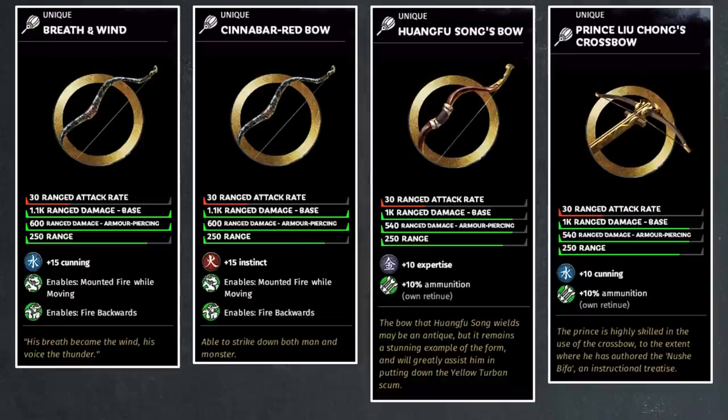Nothing special about this bow except for the stat change from cunning to instinct. Then we get to a couple of interesting bows — the two added in Mandate of Heaven — and they have slightly different attack stats as well as stat boosts and other bonuses. If you notice, these two — one bow, one crossbow — have the character's name in the name of the bow. So Huang Fusong's bow obviously belongs to Huang Fusong, and Prince Liu Chong's crossbow obviously belongs to Prince Liu Chong. Huang Fusong starts out the game in Lu Zhi's faction. And these bows have less damage — 1k base and 540 armor piercing, versus the 1.1k base and 600 armor piercing on all the other unique bows.